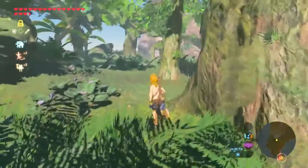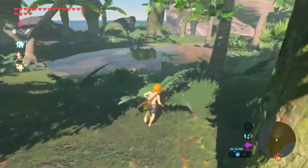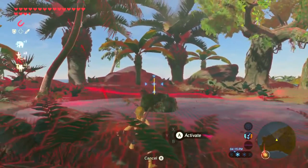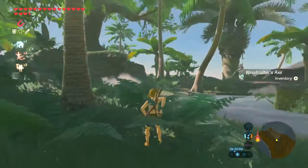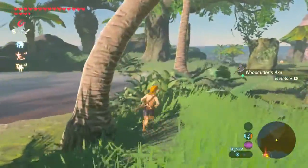The one thing you do have right now is the Sheikah Slate, which is good. I can only imagine what this island would be like without it. I'm going to use that psychokinesis ability to bring that axe over here — set it down, pick it up. Give me some more stuff around here.